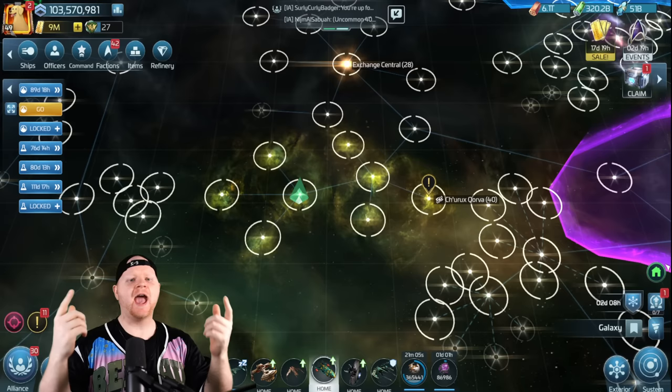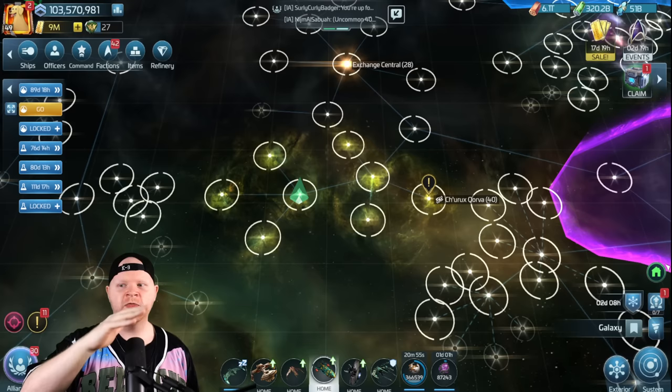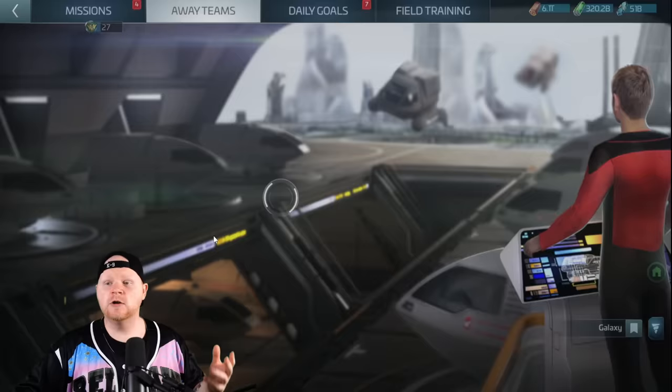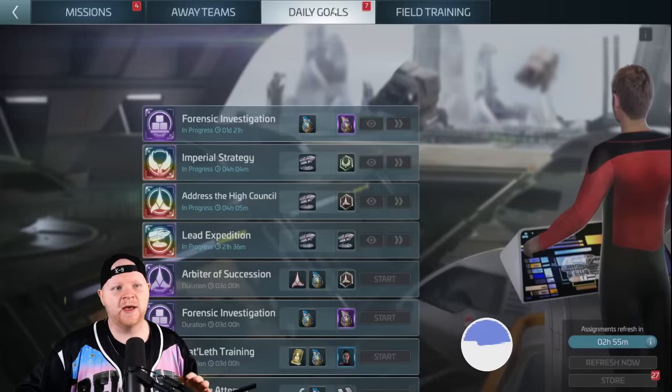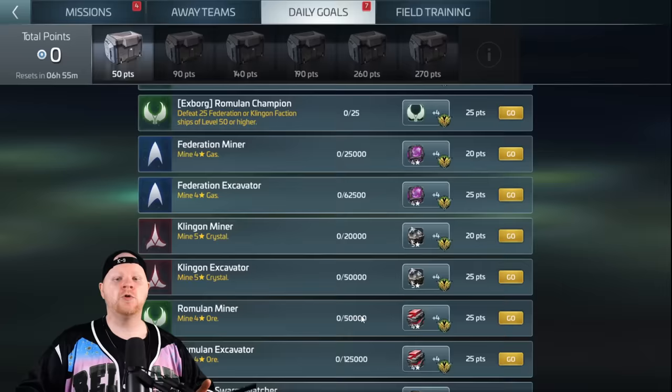Welcome back everybody. Today we're going to talk about the X-Borg faction and freebooters and everything in between, with a focus on how quickly you can progress through the rep and through the game — free-to-play and through spending. This starts at level 38 when you unlock the X-Borg faction and you can start going after the freebooter hostiles, which for most people is one of the best things this game has ever added — the freebooter hostiles allowing us to complete more things at once by taking advantage of one hostile that counts for many.